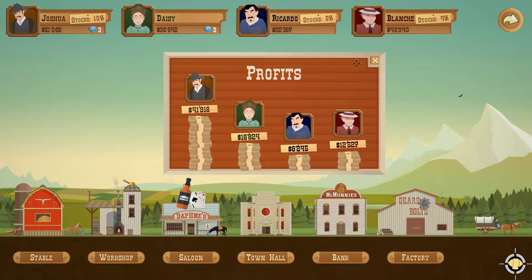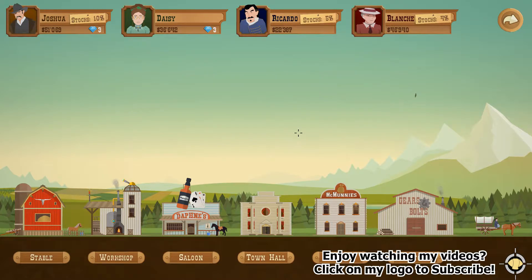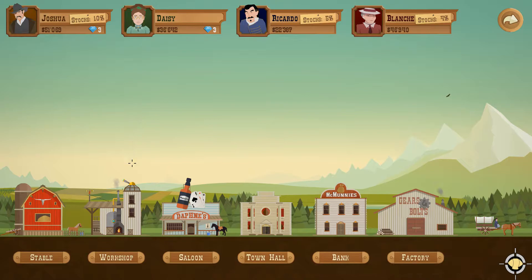Hey guys, Saiby here, welcome back to Let's Play Turmoil. Where we last left off, I finally learned how to siphon gas to get some more money and turned a nearly small profit into a pretty good one of $41,918. I think I can do a lot better now if I can retool my strategy and get that gas done. We're gonna have to have both left and right links.